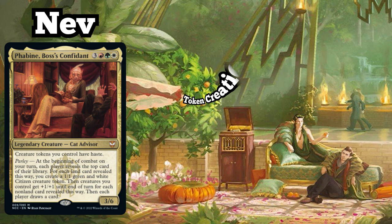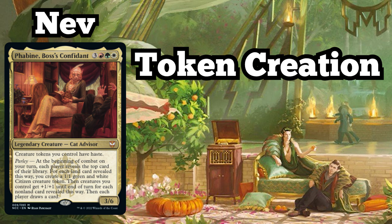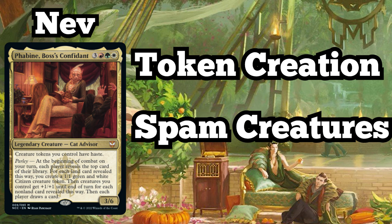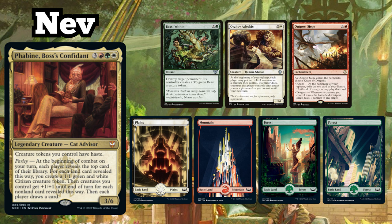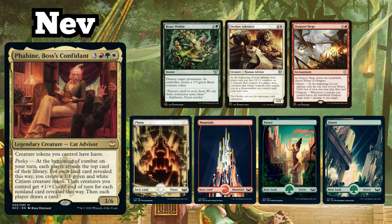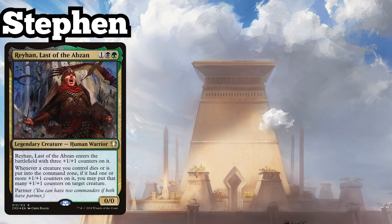Newcomer to the channel Nev is playing his Faebine, Boss's Confidant Token Production deck, which seeks to take full advantage of his commander's haste-providing ability. Similarly to Tim, Nev looks to put as many creatures onto the battlefield as quickly as possible, however he also runs a respectable amount of disruption spells as well. Nev's starting hand contains Beast Within, Wards of Advocist, Outpost Siege, a Plains, a Mountain, and two Forests.